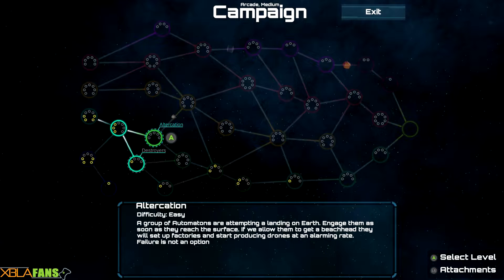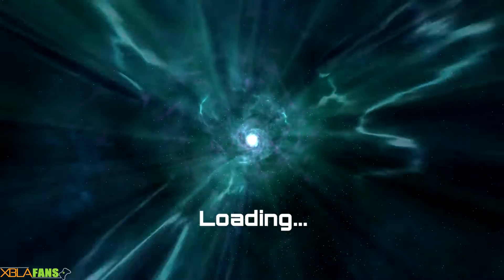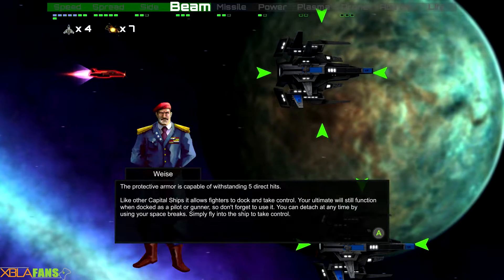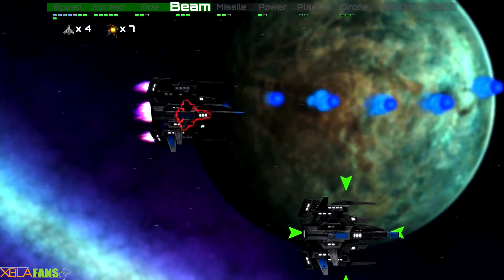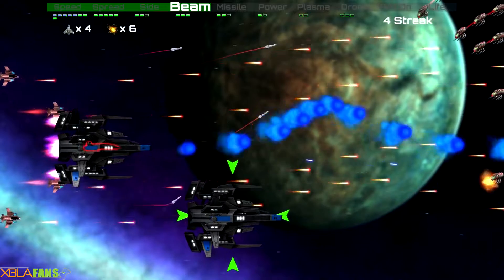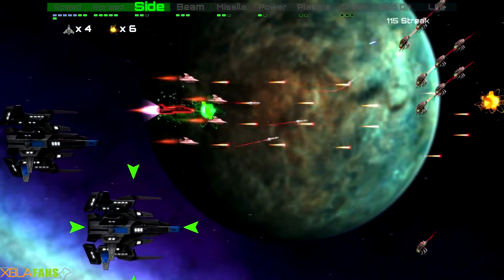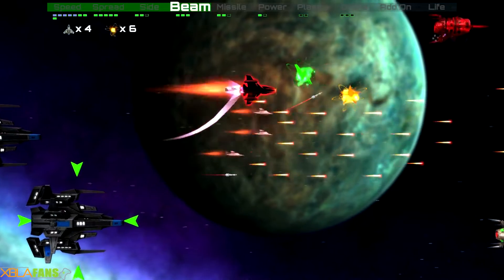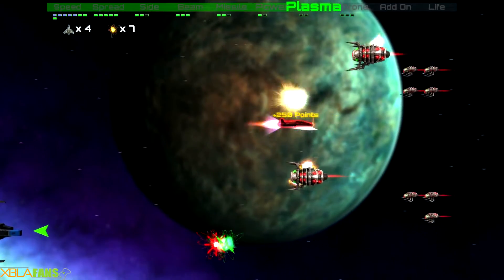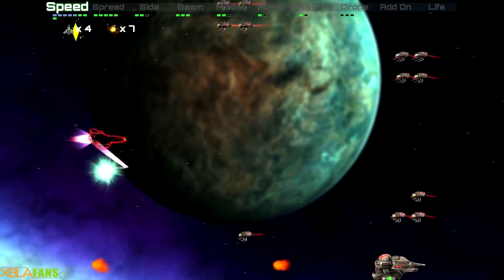I think you get the general idea — you're just kind of going through these levels. I'm going to show you this one real quick, because this is what I was talking about — you can actually be inside of a ship. And you can actually refund stuff — I did not know that. So if you push one of the bumpers, you actually go back, and you can swap things out. So if I don't want drone and I want plasma, there you go.